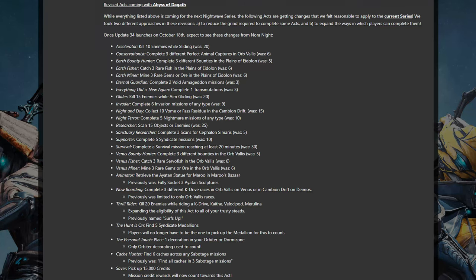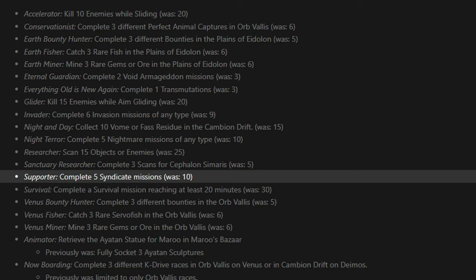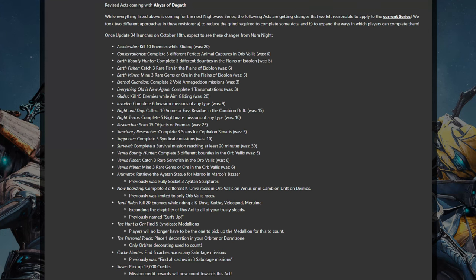Some key ones that jump out include reducing the Plains bounties needed down from 5 to 3, the Syndicate missions needed down from 10 to 5 — which means you could do it all in one day — and the Sabotage Caches challenge going from finding all three caches three times over, to just finding any six caches during the week. I see Nightwave as inspiration to go do content you may not always be doing, or to refresh your memory on options you may have forgotten existed. For challenges like the bounties, once you've done three, you'll have got the message and certainly decided if you're interested in continuing of your own accord. Likewise the caches, doing six caches knowing that you can do it in two missions with a thorough search is enough to introduce or reintroduce players to that.